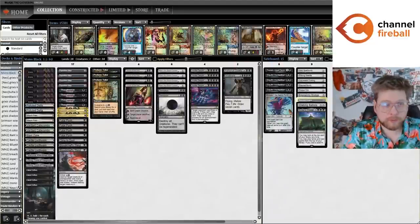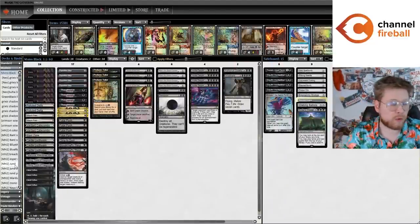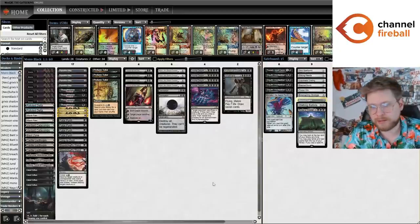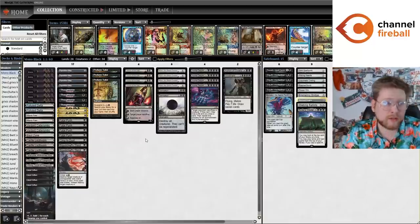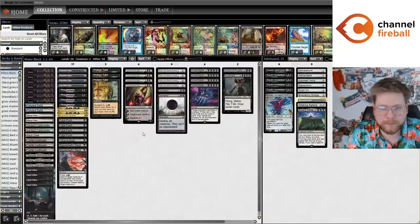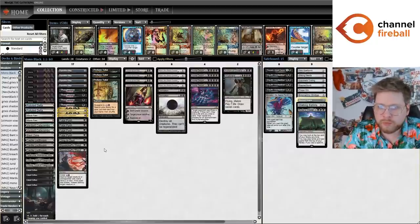Hey there, welcome back. My name is Everett, you might know me better as Aspiring Spike on the internet. I'm back here today to record another Modern video for Channel Fireball. Today I'm playing something I've been working on for the last couple weeks — this is a mono black mid-range ramp deck heavily featuring the mana generating package of Cabal Coffers and Urborg. This deck has been around in a few different variants since Cabal Coffers got printed into Modern.